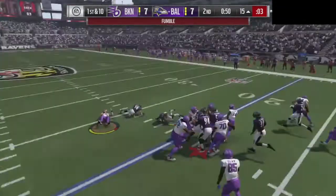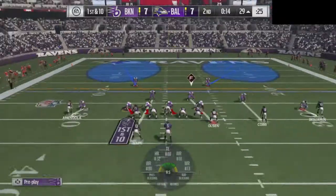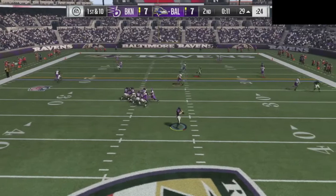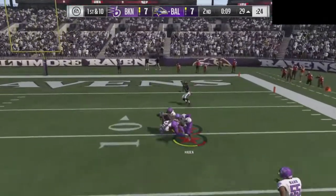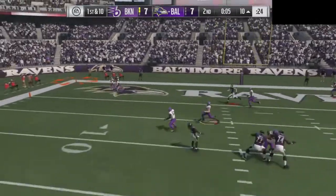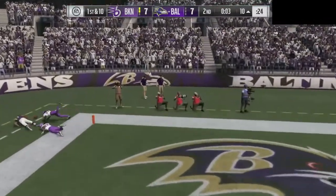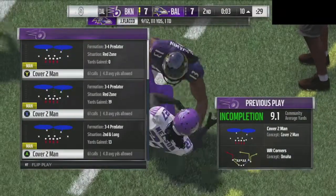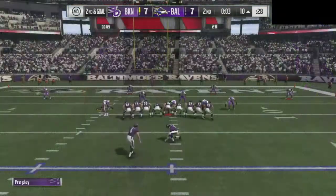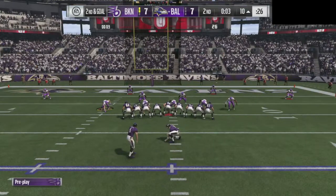We get down to the 15-yard line and then we fumble the ball. That seems like a trend — whenever we get something going it's like we're getting the EA Bobo. We fumble the ball, throw a pick, something happens. On first and 10 he tries to find DeAndre Hopkins but can't, so he settles for a field goal — 10 to 7 at halftime.